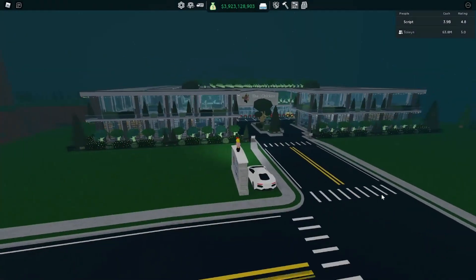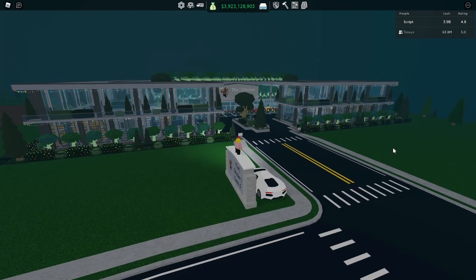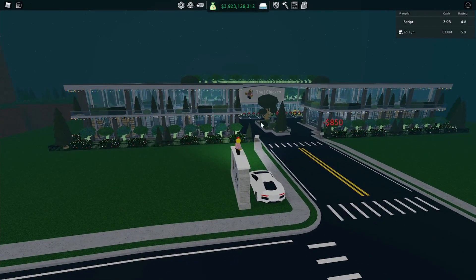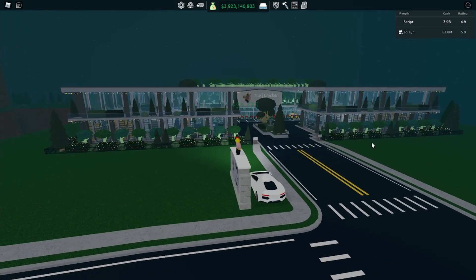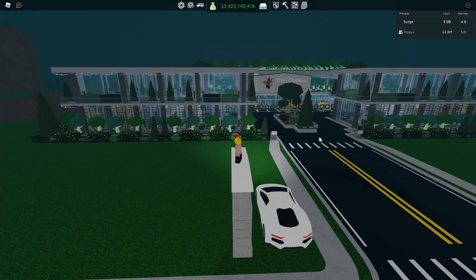First, take a look at the outside of my store — this is what it looks like if you haven't seen it already. I have money trees lining the outside because I think it looks nice. I pretty much took the overall concept and inspiration from Deadly Jack, who is second place, so shout out to him — thanks for not being mad that I pretty much stole your store design.